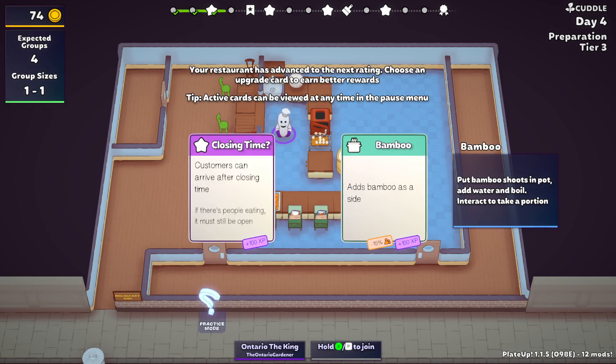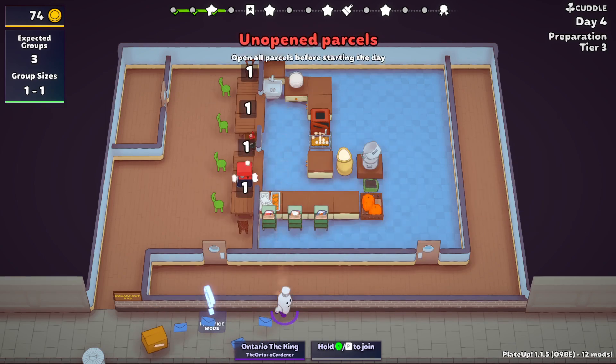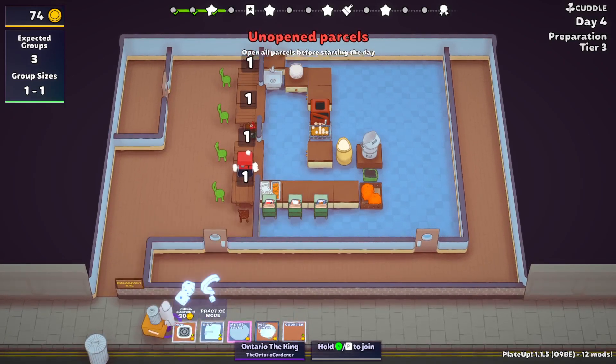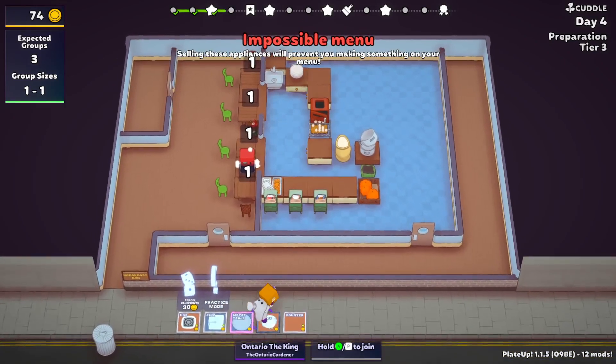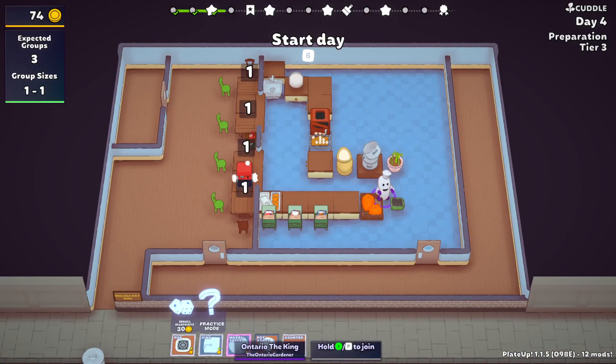Bamboo aside — customers can arrive. We don't want more customers, so we got to go bamboo here. This may be the time we're going to knock us down to three groups. A portion of bamboo is three portions. There's a metal table. But the problem is it's literally just for bamboo — that's it, it's not for anything else.